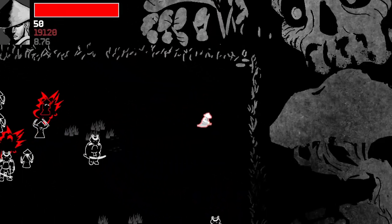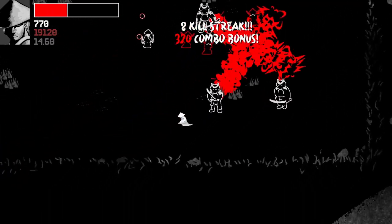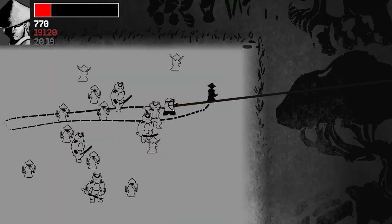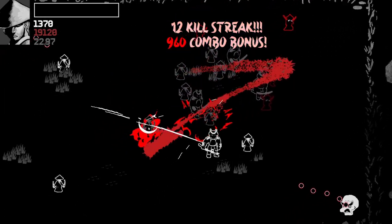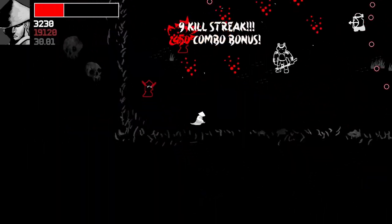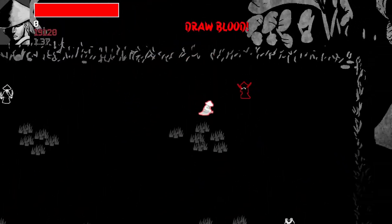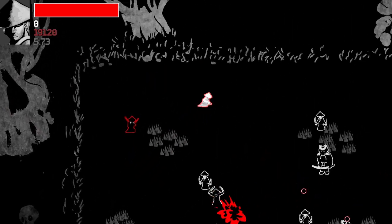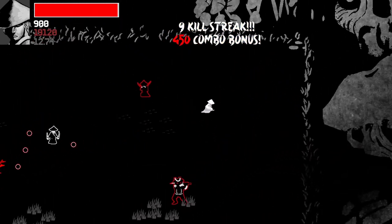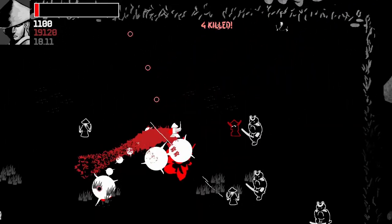There are achievements for every character. Most of them are basically the same — get over 10,000 points, survive for a full minute, kill like 15 enemies in a single run. I've already gotten those achievements. I've basically gotten every single achievement outside of two for one character, which I'll talk about after one more run. We're going to go through the other characters and their differences. They definitely change the game up a bit and make it easier or harder depending on the character. I almost expect to see a difficulty rating on some of them, because some are just straight up better than others.